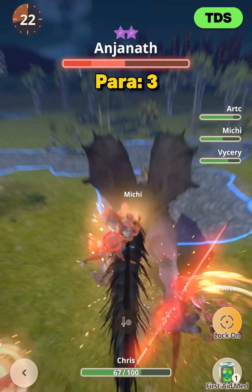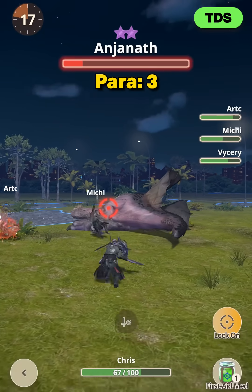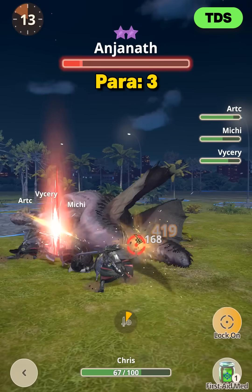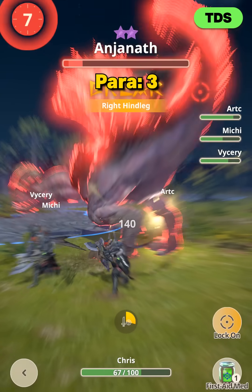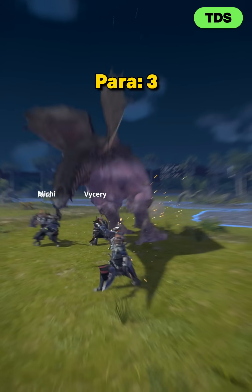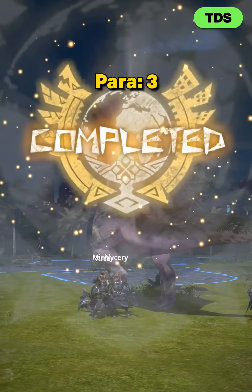In a single hunt we triggered paralysis three times and killed 7-star Anjanath, despite focusing on the hind legs, which are a terrible hit zone.